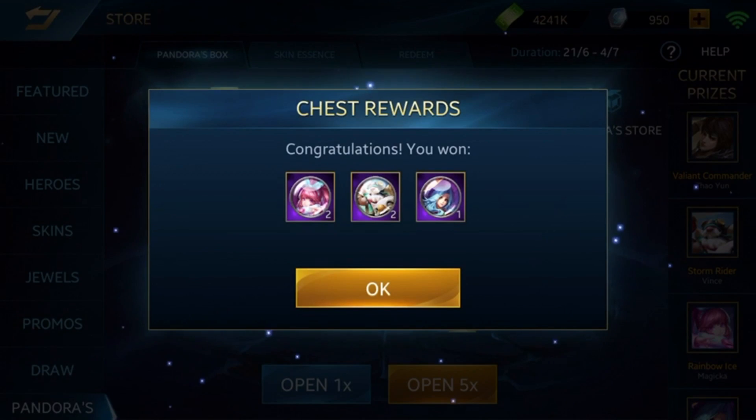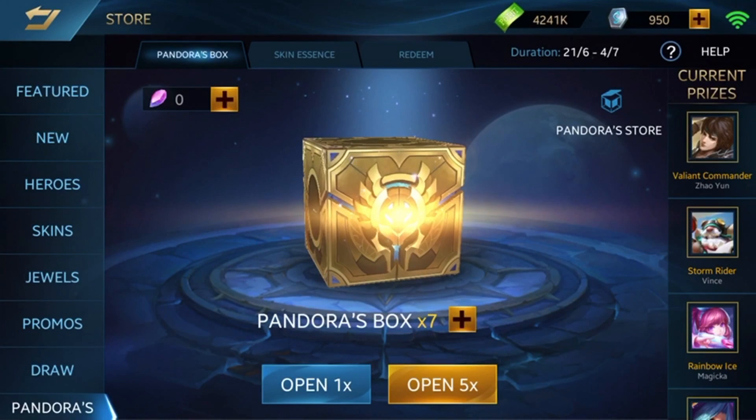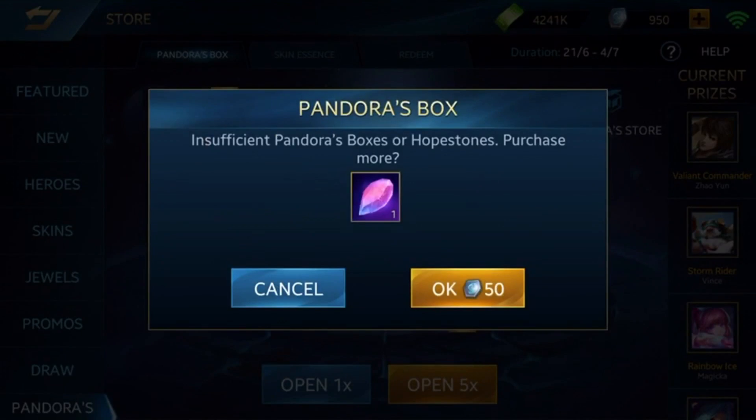We got five essences. Apparently drawing one line opens five boxes at a time, so it's not that fun. Let's go with one box at a time instead.